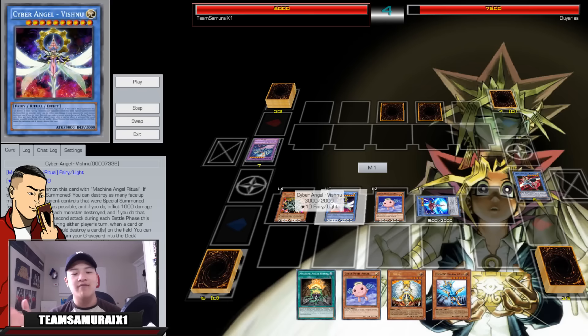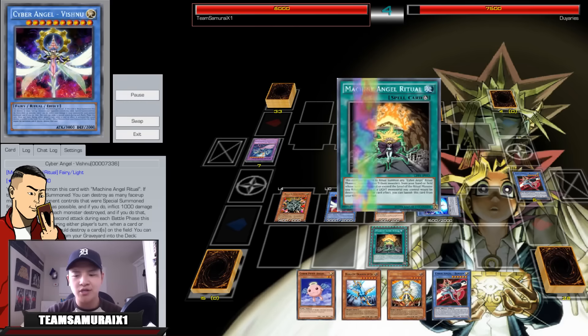Vishnu is really good because when he's summoned he nukes the entire board of all extra deck monsters your opponent controls, and they lose 1000 damage for each — which is very nice. His second effect: if an effect would destroy a card on the field, you can shuffle a ritual monster from your graveyard to negate it. But this effect is not like a tower, so don't compare them.